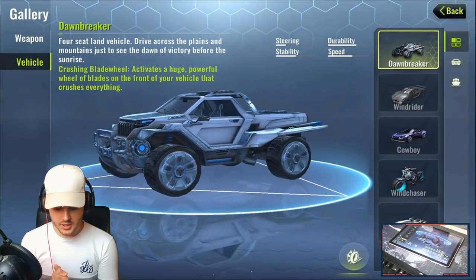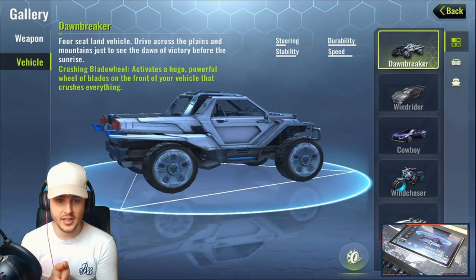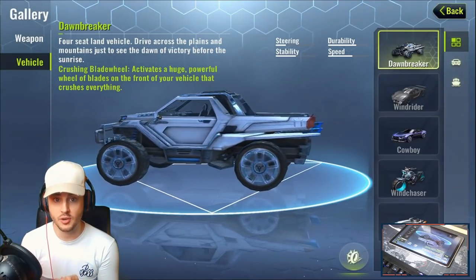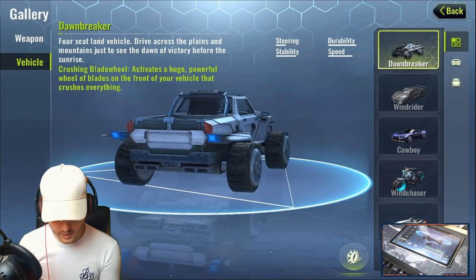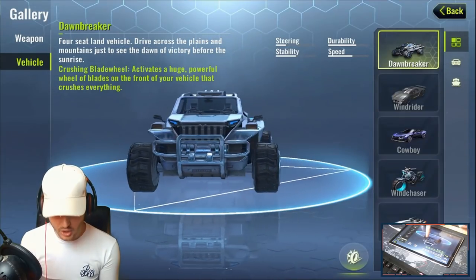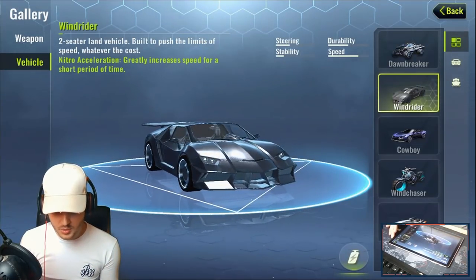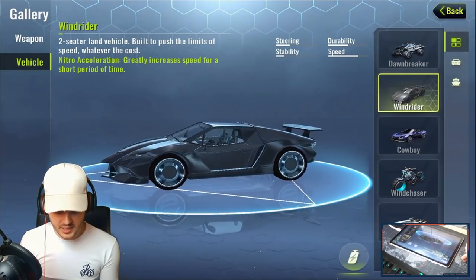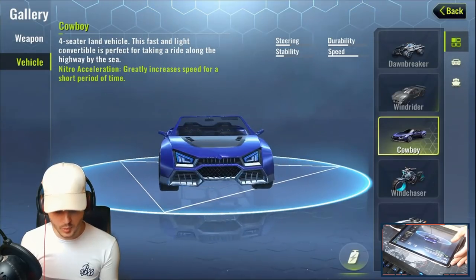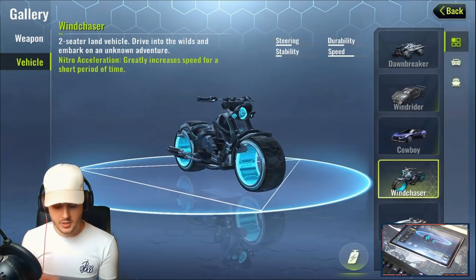Now onto vehicles. The Dawn Breaker is the standard vehicle — pretty slow with average steering, but has high durability. Its special ability, the Crushing Blade Wheel, activates a huge revolving chainsaw at the front that you can ram into enemies. The Wind Rider is a two-seater sports car with average durability but great speed; nitrous acceleration greatly increases its speed. The Cowboy is a four-seater sports car that's very fast with good durability and also has nitro acceleration.